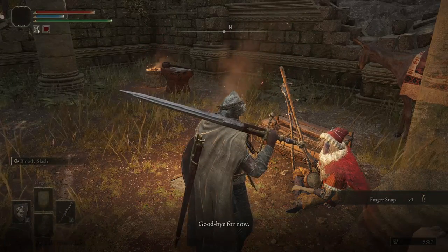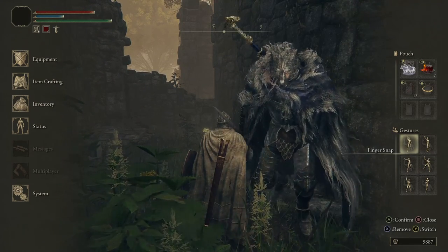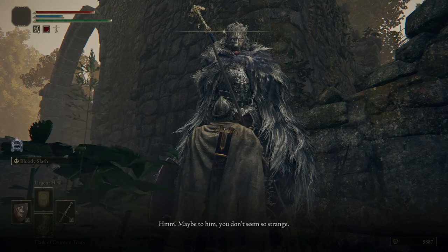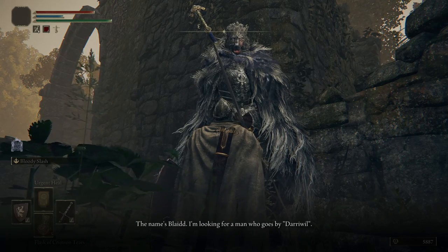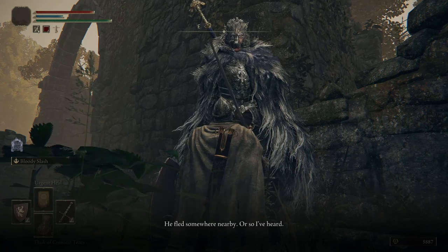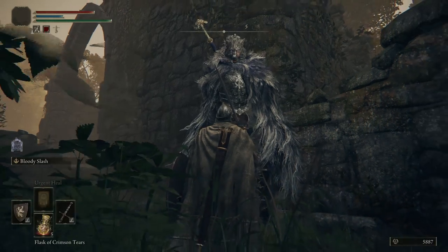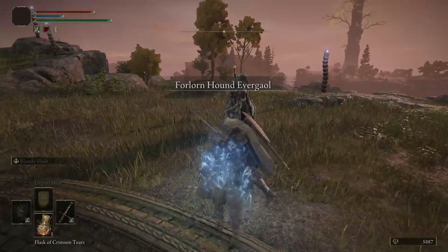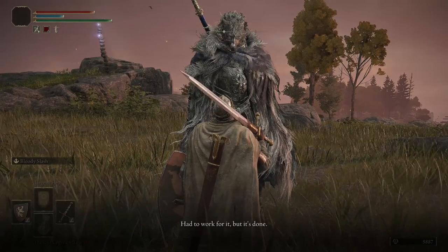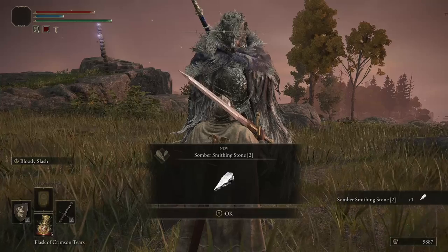Heading back and using the snap emote, Blaidd comes down and introduces himself — he's looking for a man called Darrowel who fled somewhere nearby and offers a reward if we find him first. As it turns out, we already killed Darrowel previously because he's in the Forlorn Hound Evergaol. So we can just go there and claim our reward right away. Blaidd hands it over, acknowledging it was hard work but it's done. And that's our reward.